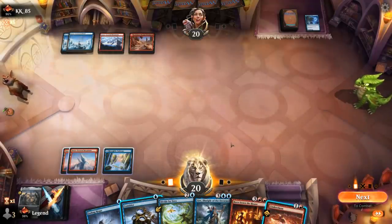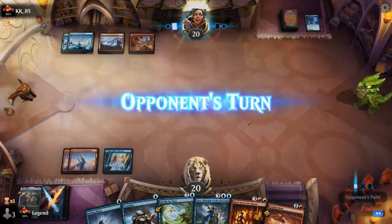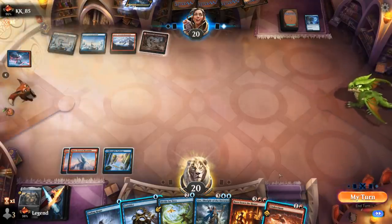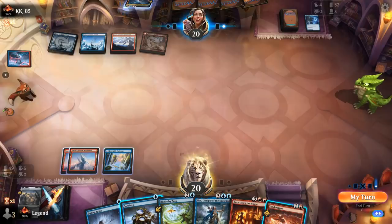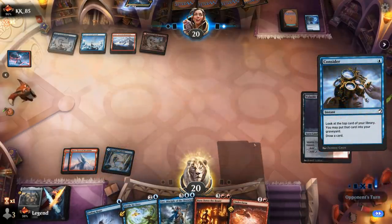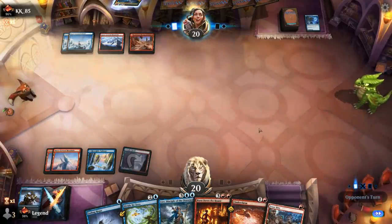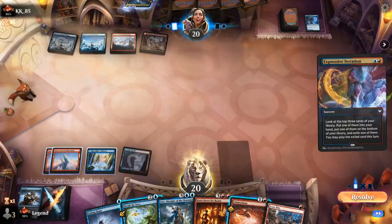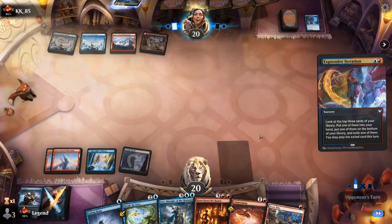Sadly about to miss my land drop, so might Consider in hopes of finding blue mana, or I can keep up Divide and then Consider end of turn. If the opponent taps out for something like Goldspan Dragon, that would be bad — it's going to be Expressive Iteration and nothing else. I guess they may have misclicked and were planning to cast something else. So I'll Consider and draw the land. Still have a Divide by Zero — they seem to be playing a Blue-Red Epiphany combo deck. That's the Iteration they actually wanted to cast. Dividing it doesn't really accomplish much since they can still replay it and hit a land drop. I'll keep Divide for Epiphany.